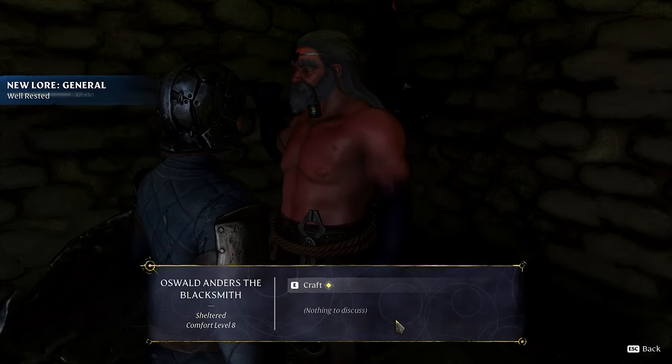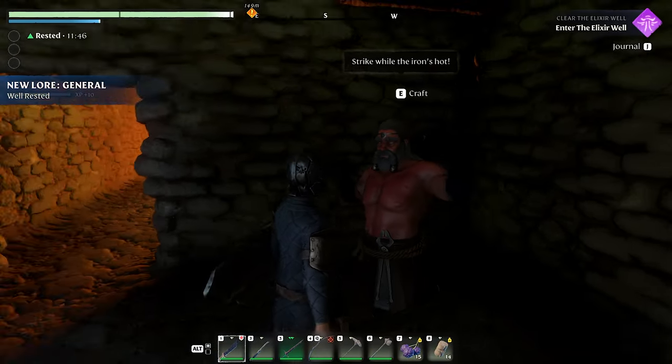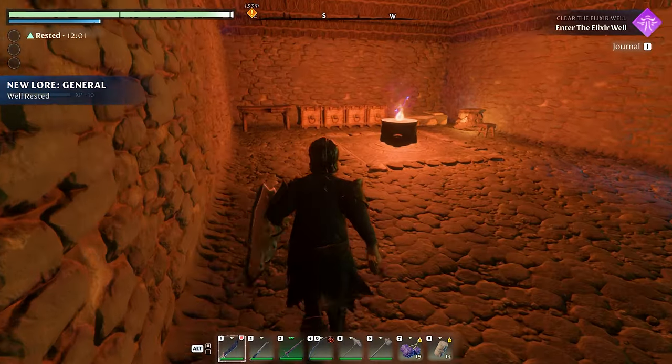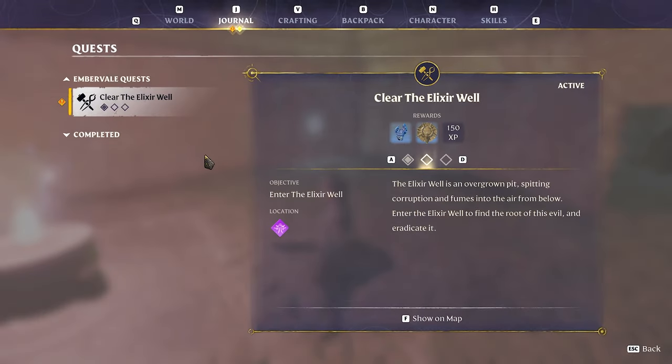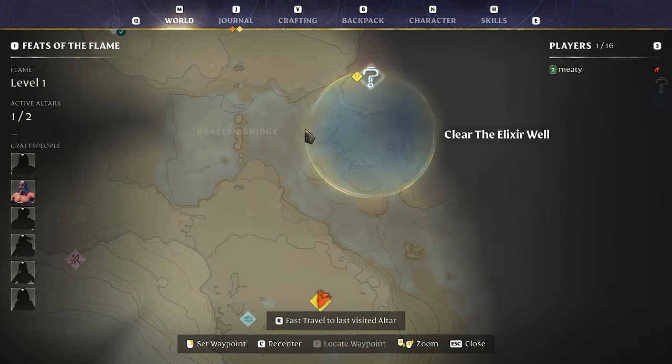Our mission is to enter the Elixir Well, and this sounds dangerous. It's an overgrown pit spitting corruption and fumes into the air from below. We need to enter the Elixir Well to find the root of its evil and eradicate it. Apparently there's some kind of boss guy down here.